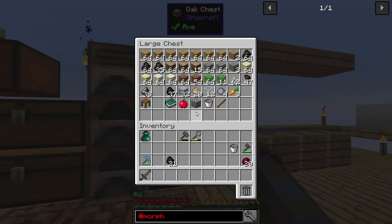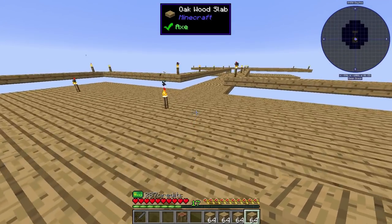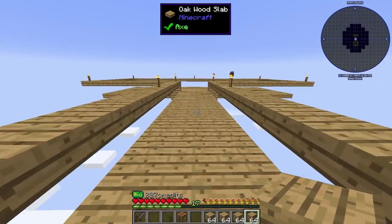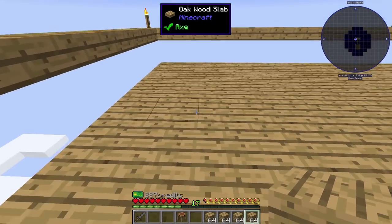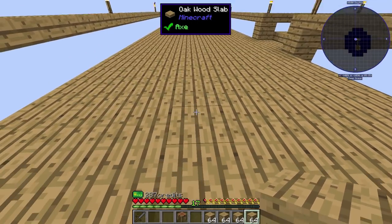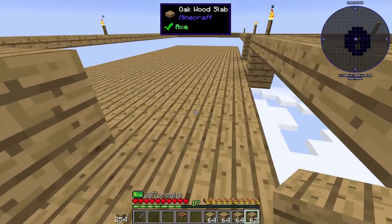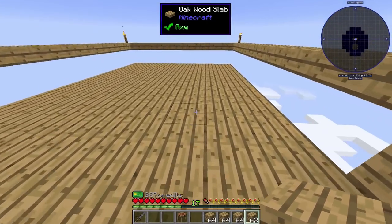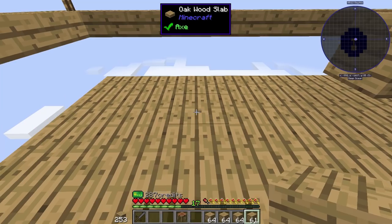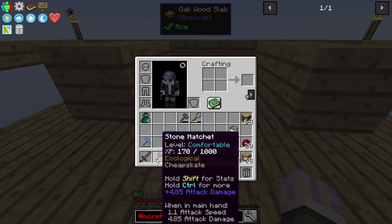I'm going to need a whole bunch of wood, so let's get that. I did make an extra crafting table and I'll bring logs just in case — that should be enough to get us started. So over here is a little platform, nothing really big or special. I'm going to make it two wide and probably do it like this.